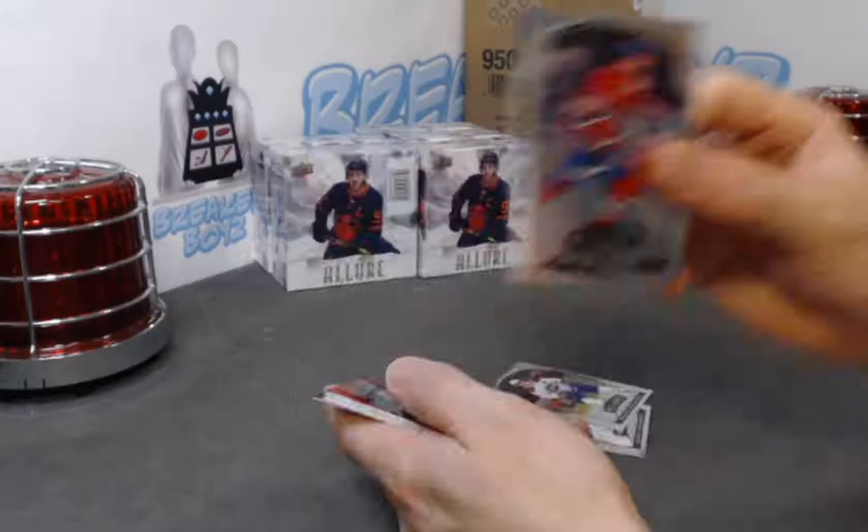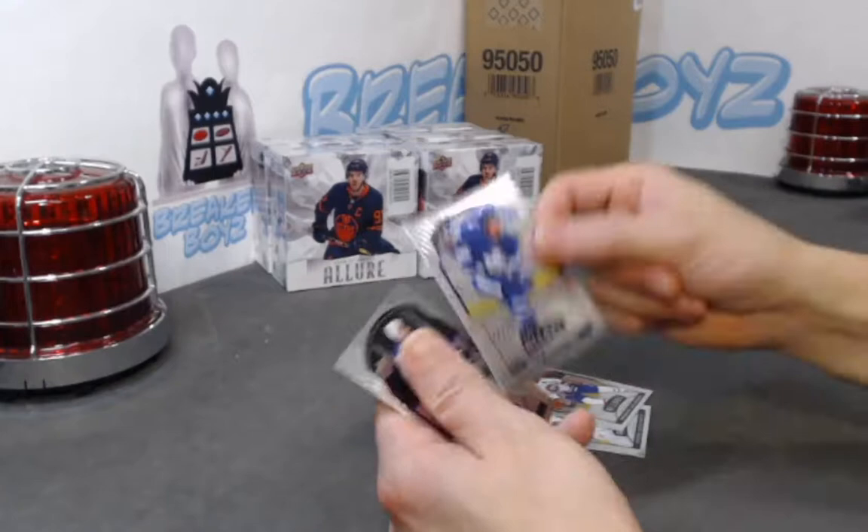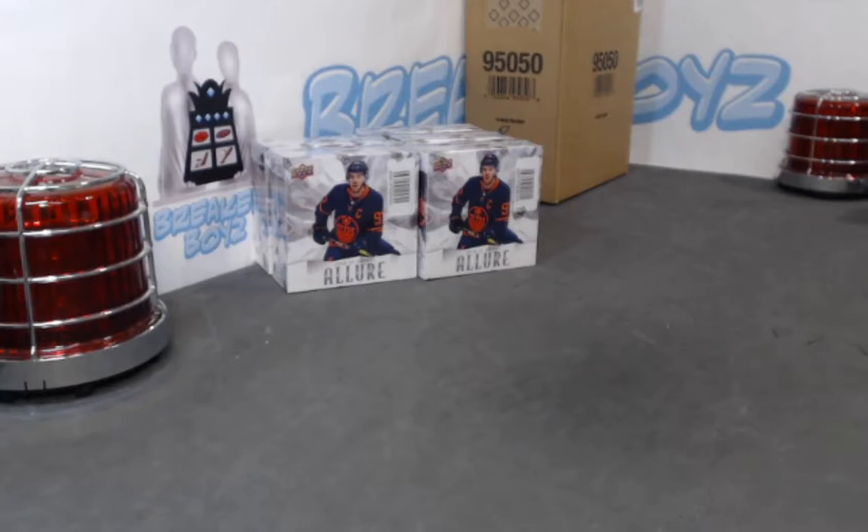Alex Belzeal rookie. Ova Kucherov red rainbow, Alexey grand entrance, McLeod SP rookie, Nick Robertson base rookie.